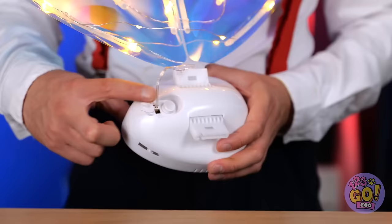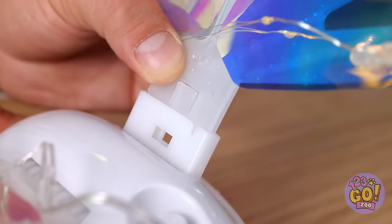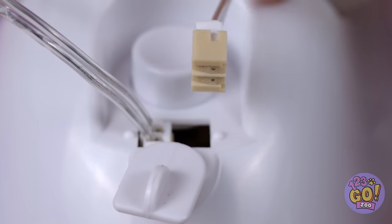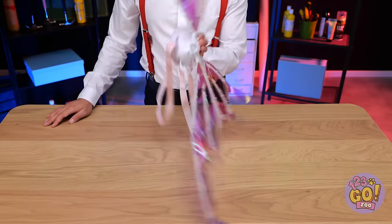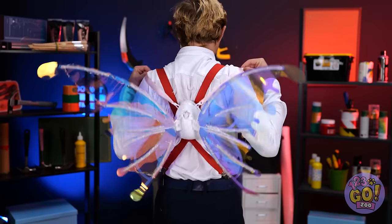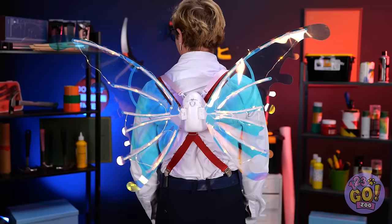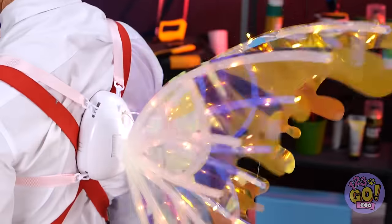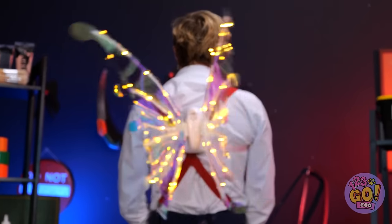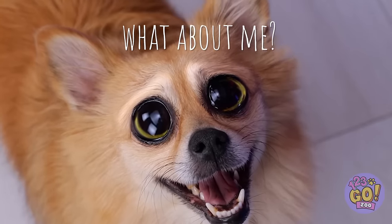It's an electric pair of wings. We just need to add another wing and make sure everything's plugged in. Let's take them out for a spin. It's a nice breeze for starters, and they really light up the night. Don't worry, Cookie — we didn't forget you.